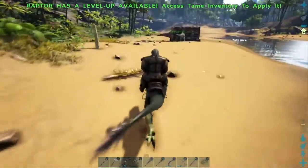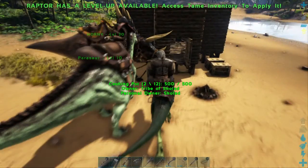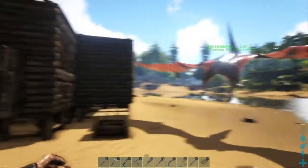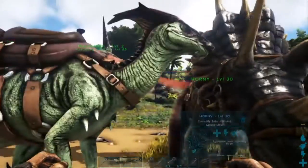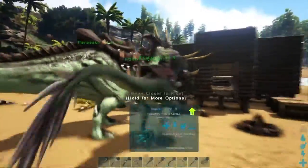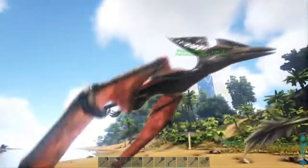I'm gonna take you guys back to my mini base to show y'all what's popping up in here. As you can see, I have four dinosaurs now. I had a pteranodon right there, a triceratops — I called him Horny because of his horns — I also have a parasaur. You guys can name them down in the comments. And a raptor, and now recently I got a pteranodon.